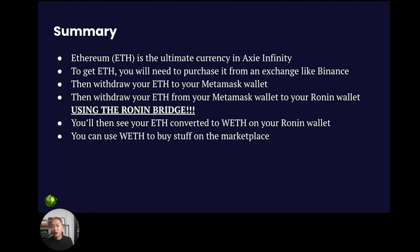So in summary, ETH is the ultimate currency in Axie Infinity. You need to purchase it from an exchange like Binance and then send it to Metamask. You will then use the Ronin bridge to withdraw from your Metamask wallet to your Ronin Wallet, and you'll then be able to buy and sell on the Axie marketplace. That's all I have for you today — I hope you've learned something new. I've put all the links you need in the description below. If I've helped clarify some questions today, please hit the like button and subscribe. If you have any questions, put them in the comments below and I'll answer them as soon as I can. Stay safe and stay positive. Bye for now.